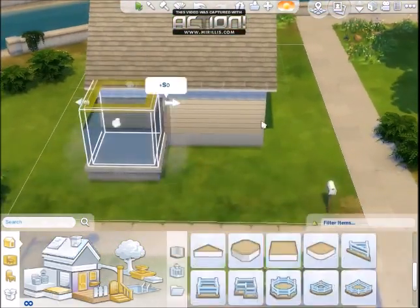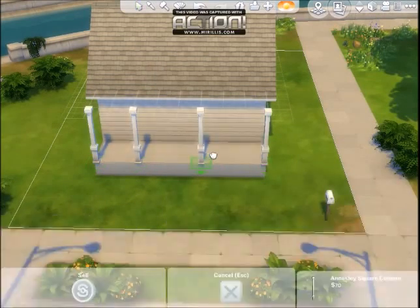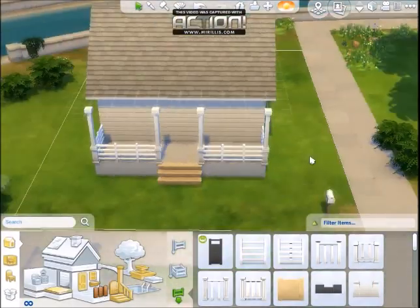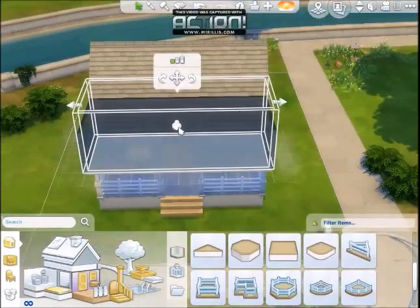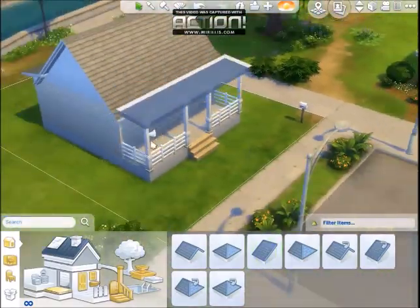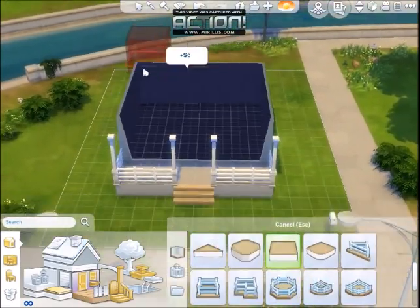So it's just a yellow starter house. I think it ends up being around $14,900, so your sims still have a bit of money to play with if they buy this house. It's just kind of bare, minimal essentials like bed, kitchen, and then I think like a TV and a couch and then the bathroom.